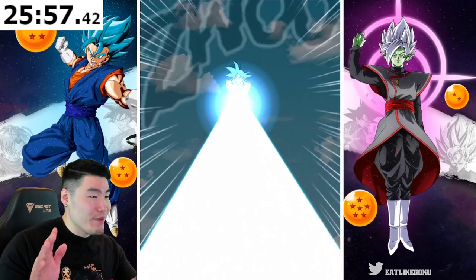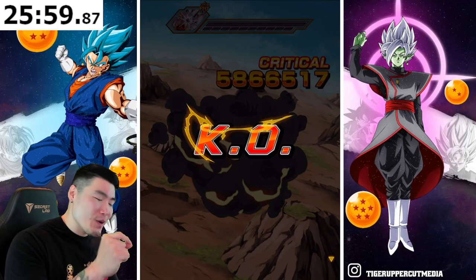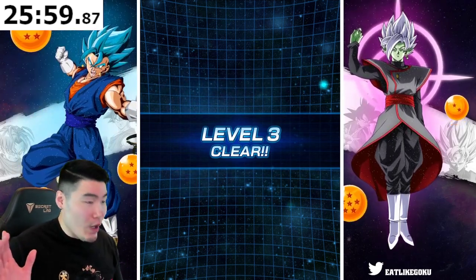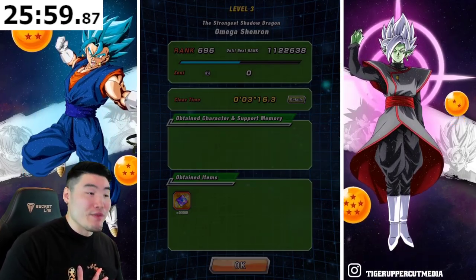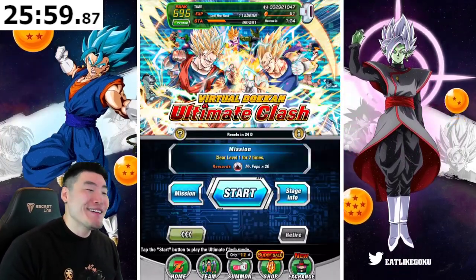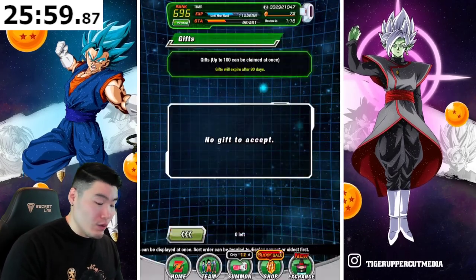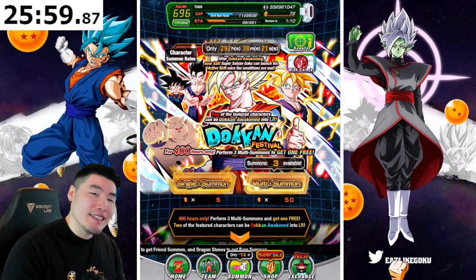I'm ready to stop the clock. There we go — just under 26 minutes, guys. 25 minutes and 59 seconds. You can round up to 26 minutes if you want — doesn't really matter to me. The only thing that really matters to me, honestly, is the fact that we beat Omega Shenron first try. Which is not something I can say for the last two Ultimate Clashes we've had on Global — I've been struggling pretty hard as of late. So yeah, I'm pretty happy about that.